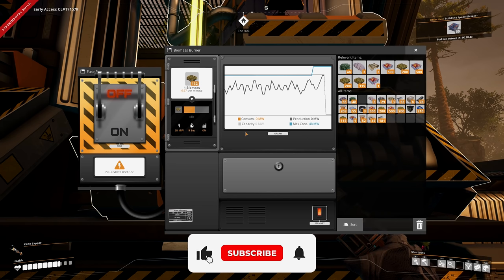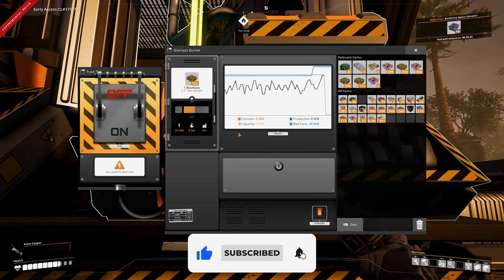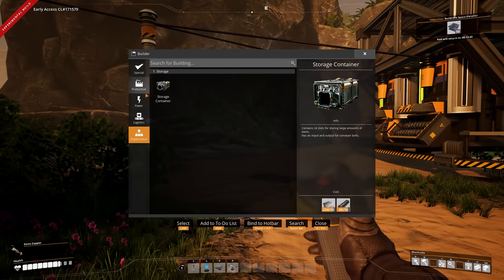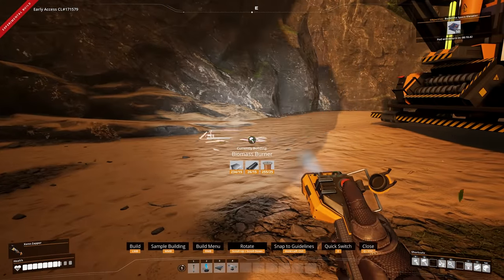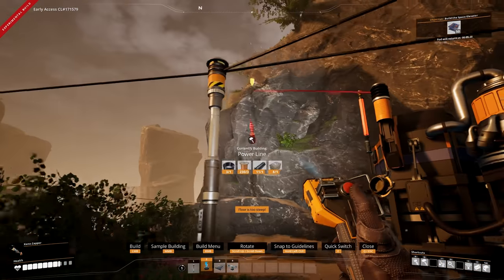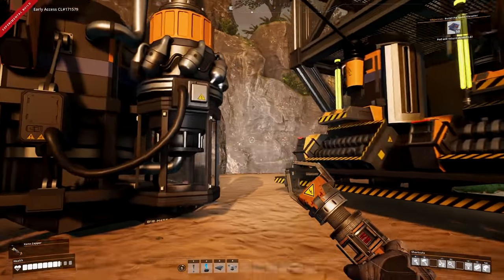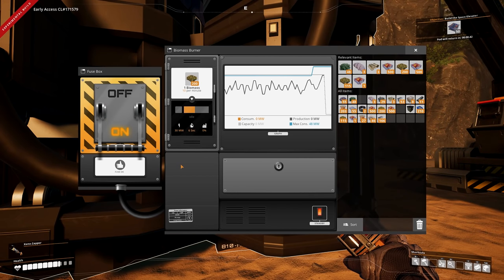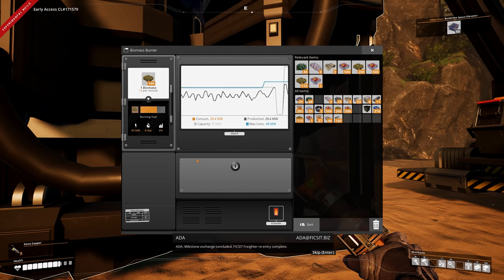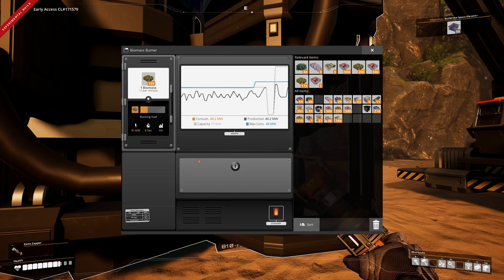Let's fix this power issue - I've blown a fuse, so I need another biomass burner generator. Place one down, fill it with biomass, connect it to the grid, switch the power back on. Biomass burners only consume what they need - unlike coal, oil, or nuclear generators which always consume their maximum every minute.